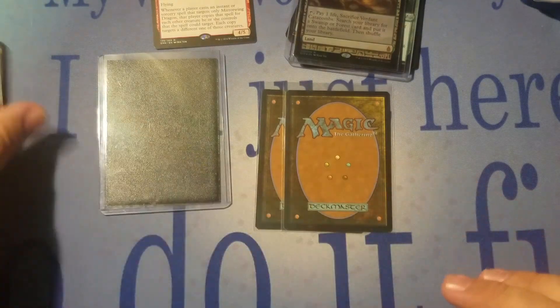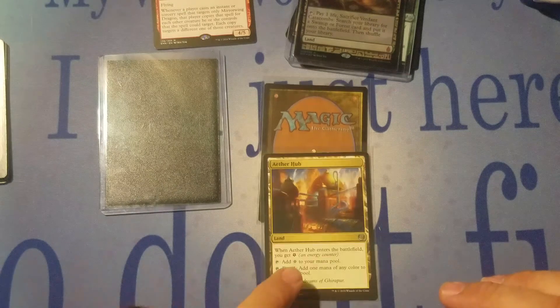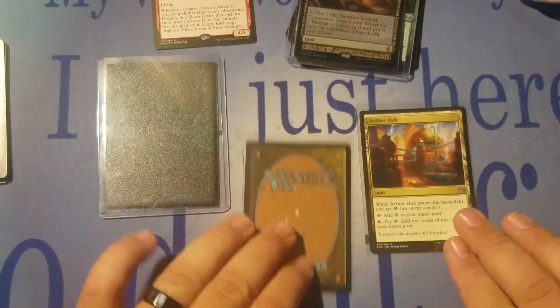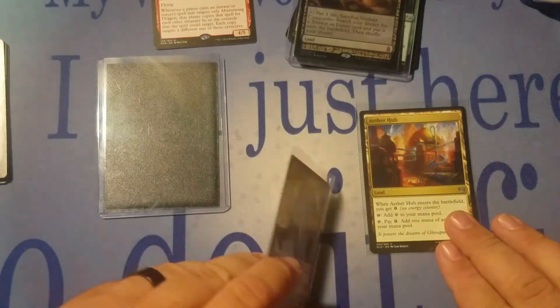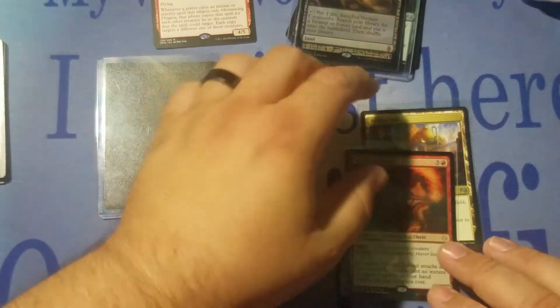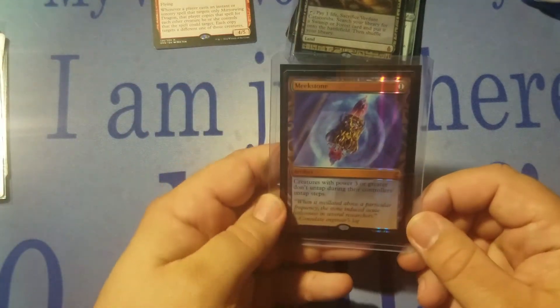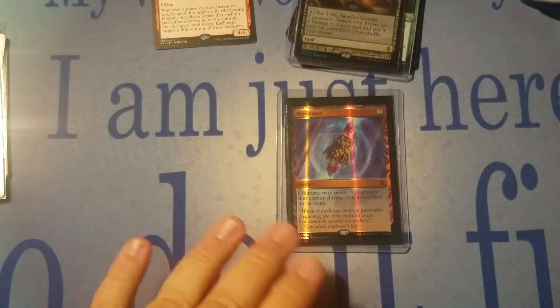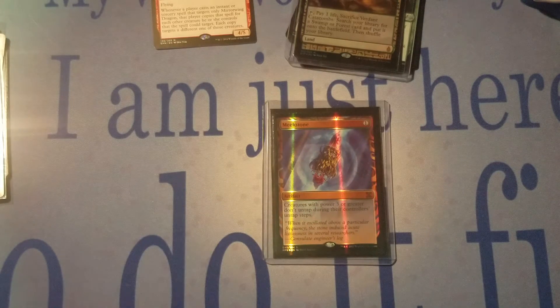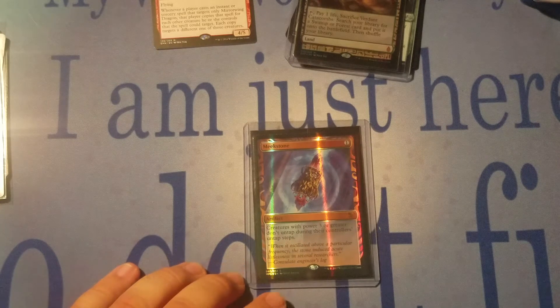Let's see what our money cards are here. We've got an Aether Hub — I think that's still $2 or $3 — and a Foil Wildfire Eternal, that's a couple bucks. Let's see what the big one is. Meekstone! I think I went two for two on this one. That is awesome — this is one of the good ones as well.